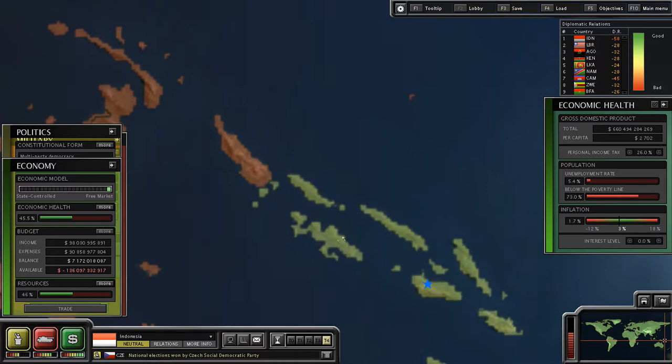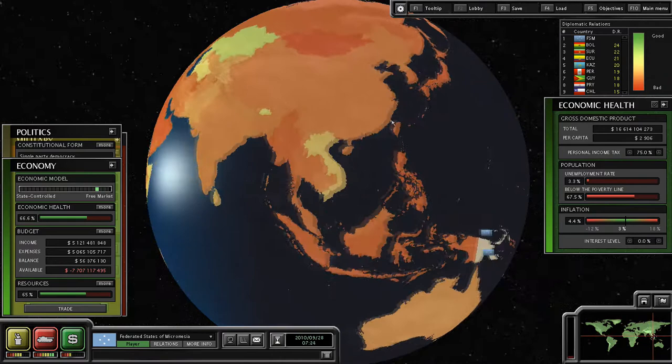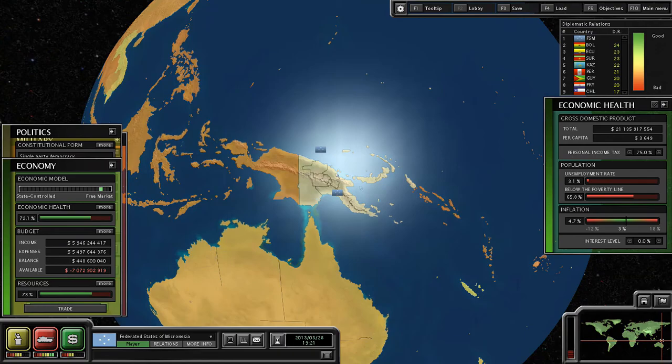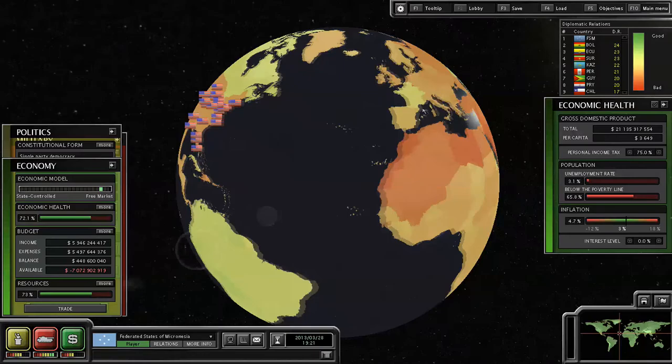What nation should we go for next? We could go for the Solomon Islands, but I really need to take territory that's going to give me economic gain. Let's wait another two years and then decide. Welcome to 2013 everybody — I went a little over the two-year mark, my apologies. I just wanted to make sure our relations were stable enough to go to war with Fiji, which they should be.